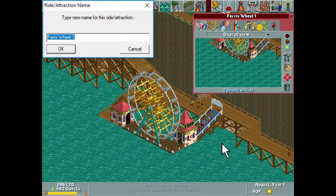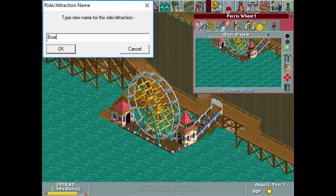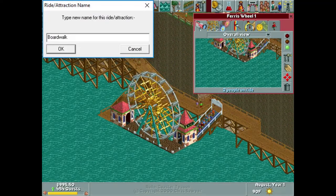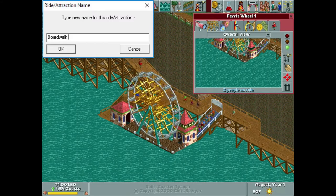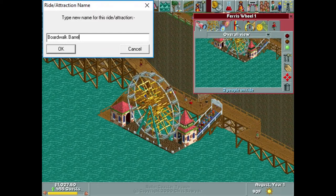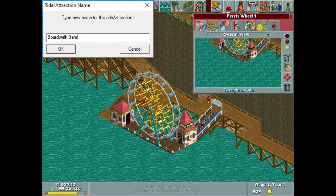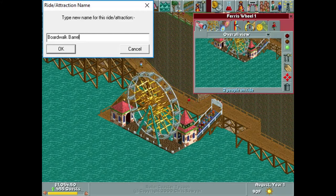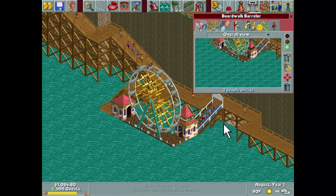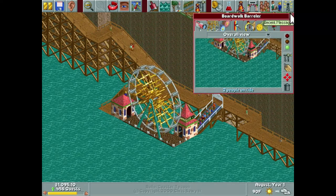We're going to name this one — I don't have a name planned, but since I mentioned it being on a boardwalk, let's name it 'Boardwalk Barreler.' I'm trying to think of a B word for a circle — 'Barreler.' Boardwalk Barreler — I think that sounds kind of cool even if it's not spelled right. That's gonna do it for the ferris wheel.